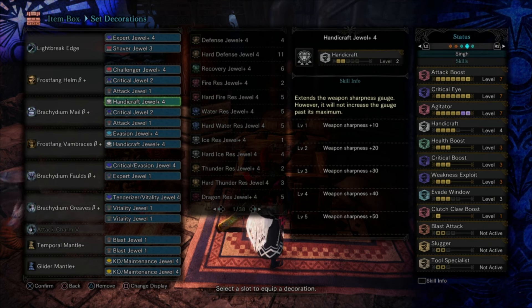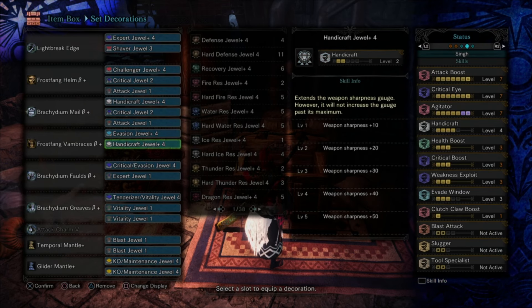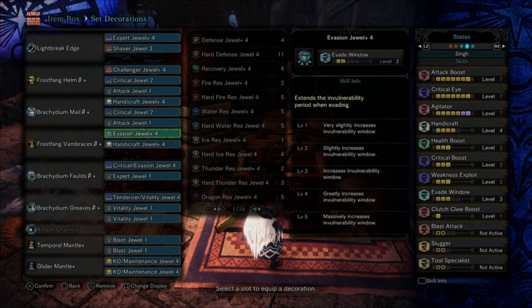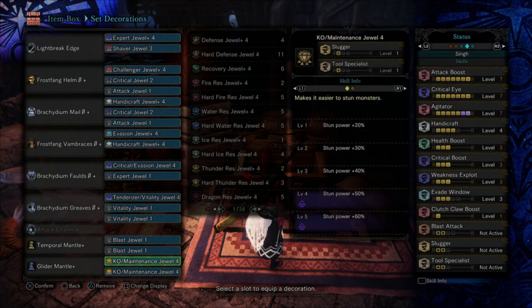Health Boost will be full, Weakness Exploit, Crit Boost, your meta offense. Evade Window 3 is in here — Evade Window 4 is a rarity 11 jewel. You can also use Handicraft and Evasion combos if you don't have the pure Handicraft deco. This build has a lot of flexibility and gives you all your meta offense. You always want Crit Boost, Weakness Exploit, Health Boost, Crit Eye, and max Agitator on these builds for optimizing damage.